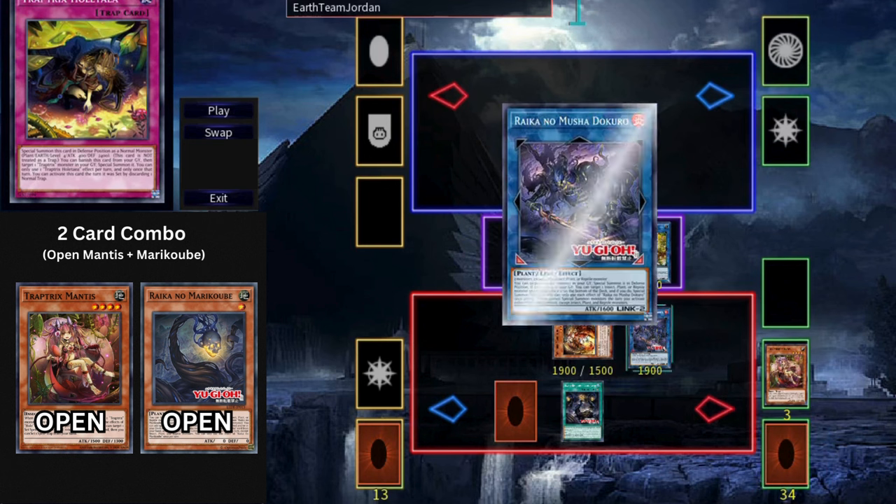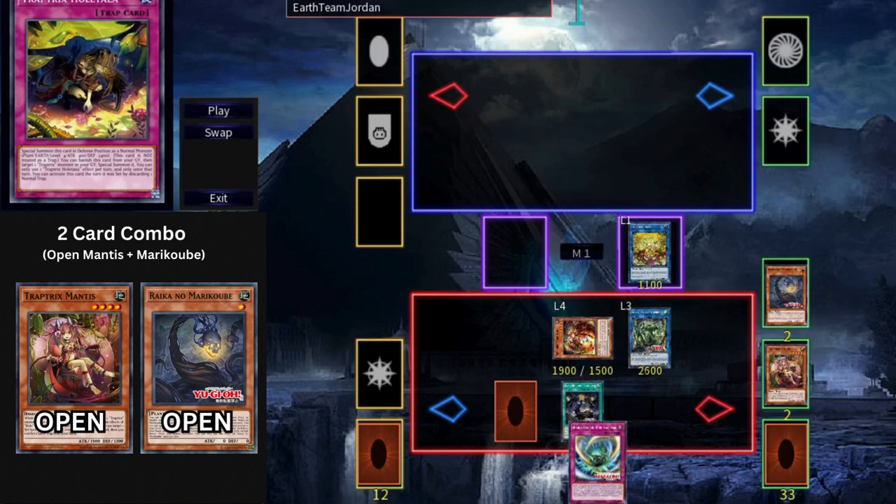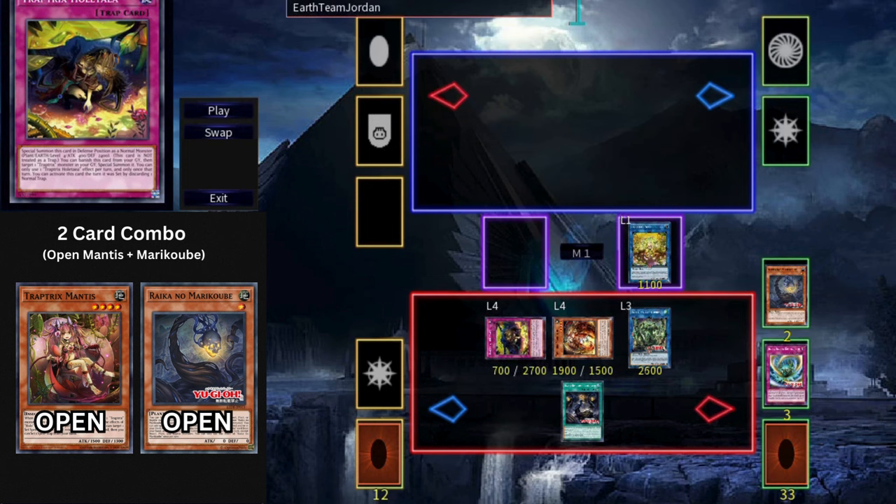Activate the Rikka Link 2 to Special Summon a Rikka monster from Graveyard — it doesn't matter what you revive. Link Summon using the Link 2 and the revived Rikka to go into your Link 3 Rikka. Activate your Link 3 Rikka's effect to banish two Rikas from Graveyard, allowing you to search the Rikka trap. In this variation we're going to activate Holtea instead, discarding the trap we just searched to Special Summon Holtea. This triggers Sarah to Special Summon a Trap Tricks monster from deck — summon Dianaea. Xyz Summon Rikka Queen Strenna using Dianaea and Mermilio, then Link Summon Aroma Seraphy Jasmine using Holtea and Sarah.